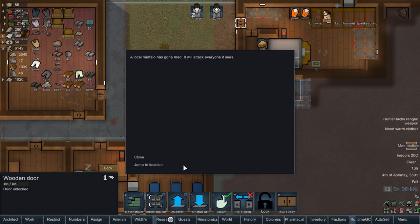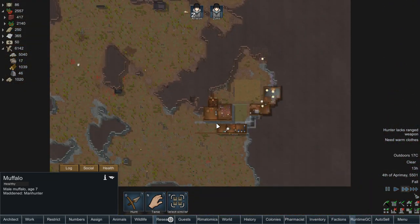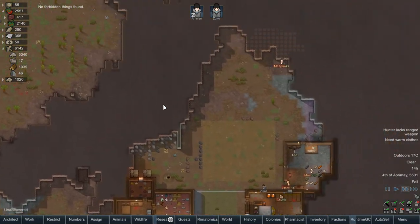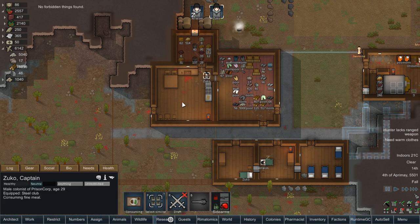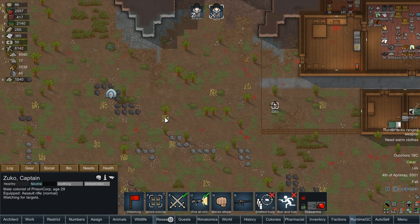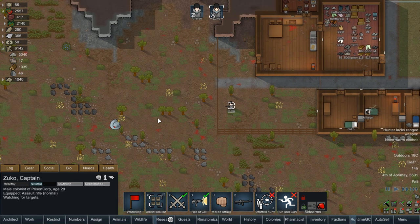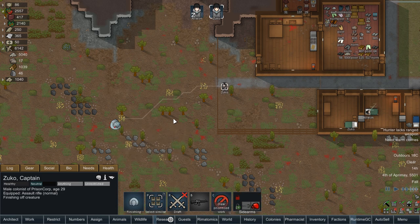That should work. We have a muffalo — are you going to cause us problems? Probably not. Is that a dead bear? No, it's just a lot of blood. Mr. Spanx is doing that — not for long. Can we get Zuko to come out with his assault rifle, just enough so we can shoot the muffalo so it doesn't cause us issues? We do not need a breach in our defenses, if you want to call this defenses. Do a finish off please.